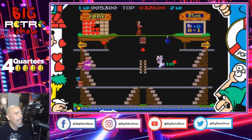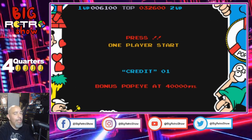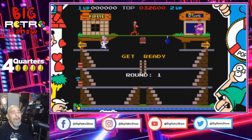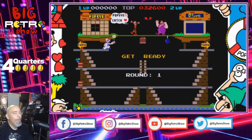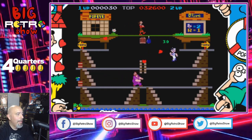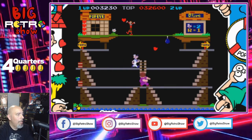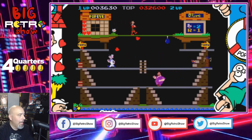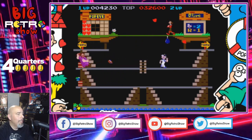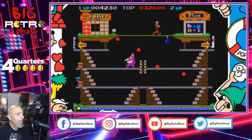Nowadays nobody gives a damn about scores — it's more about speed runs and no-death runs. That's what matters now, not the scores. It makes you think how simple we were back in the day. Somebody needs to do a no-death run on Popeye. This was a Nintendo game, and personally I think it would be cool if Nintendo put out an updated version of this game for all the Popeye fans. But I don't think it's going to happen considering how they've treated their other franchises — there's still no Metroid on the Switch and still no update to Punch-Out.